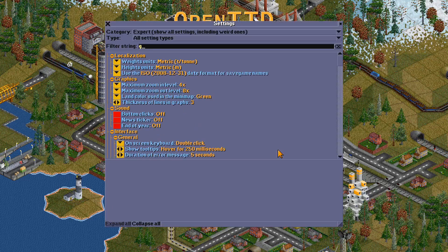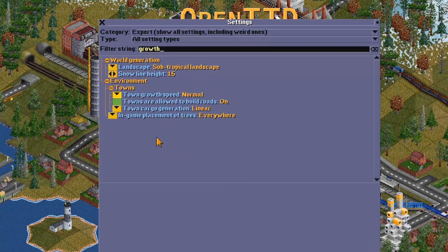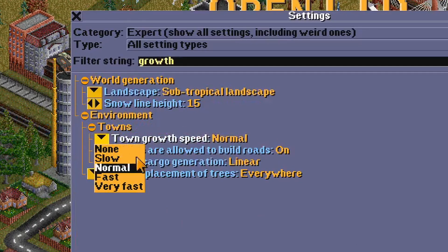Fifth and finally, the settings contain town growth speed. Setting this to slow halves the growth speed, fast doubles it, and very fast quadruples it relative to normal speed.